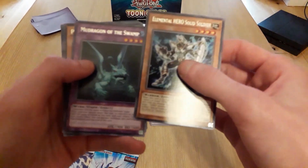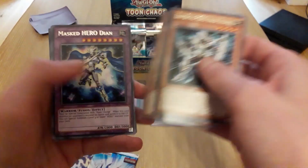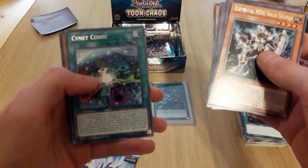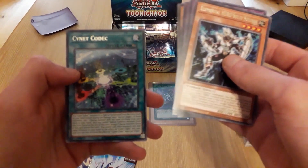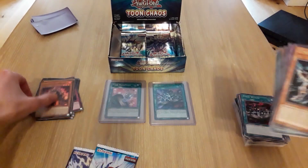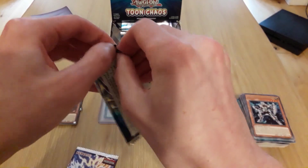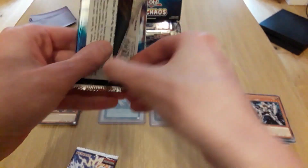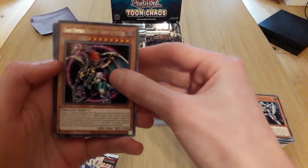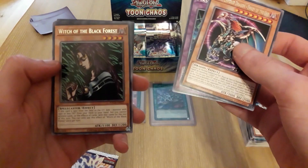No more Dragon of the Swamp — I have a German version of that, lovely. Another Diane, Savior Soldier. What's that? Cyanide Codex — oh, Cyanide's card is supposed to be good. And Subination Knight, all right.